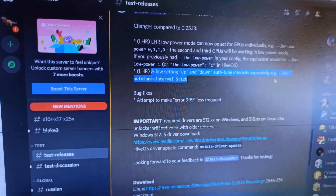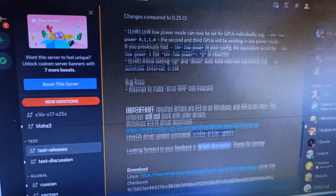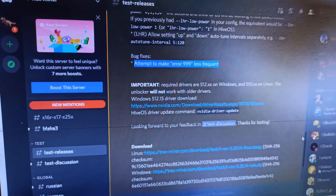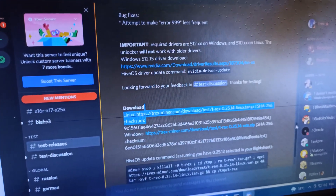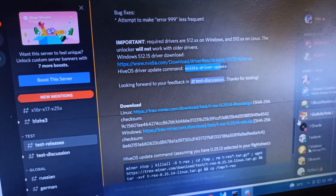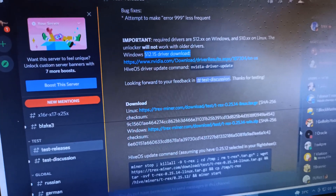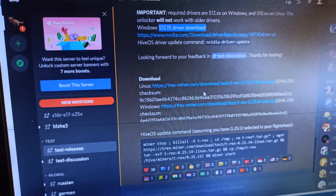Also, the LHR card autotune interval size can be set from 5 to 120 minutes. They also fixed some bugs declared in the release notes. If you want to use it on HiveOS, you can update your driver with the command `nvidia-driver-update`. On Windows, the required driver is 512.15, which I am now using.